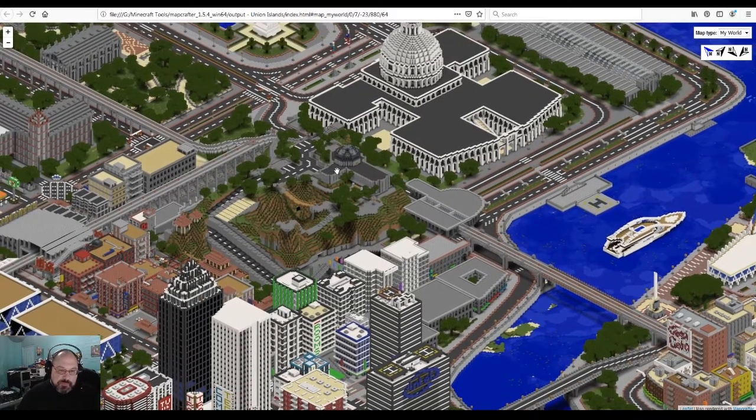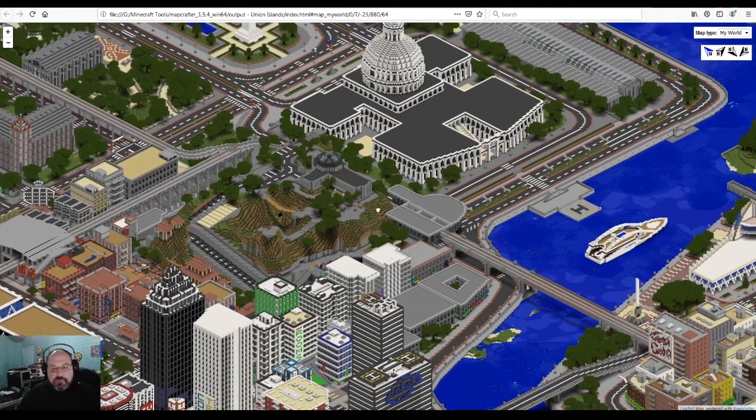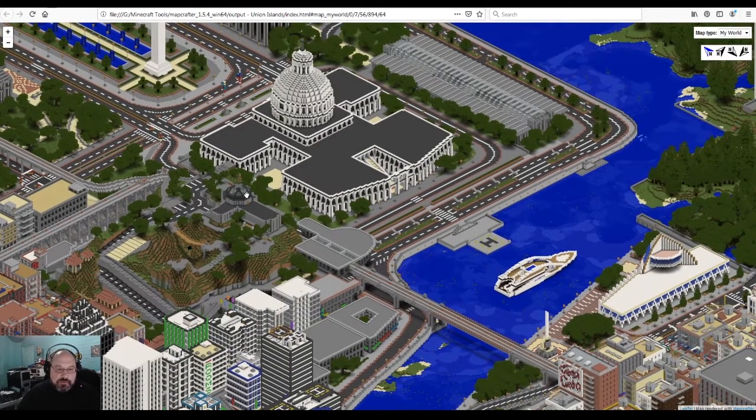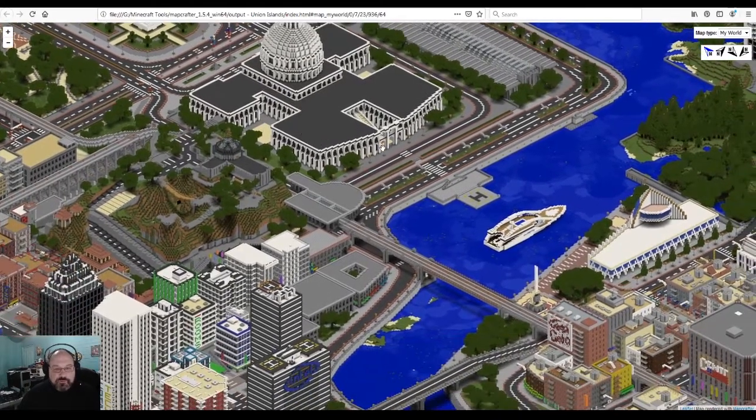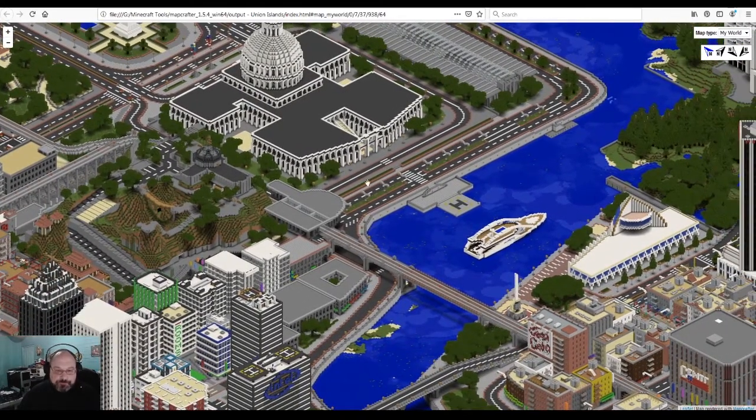Kind of working our way around — looks like there's another road back here, so we'll check out this stuff. And I think we may have been up in this area, but we're going to go up here anyway, working our way to what looks like a Capitol building. Look at the stairs up here, that should be cool. And then coming through, we'll check out this boat — we'll have to swim out to it.